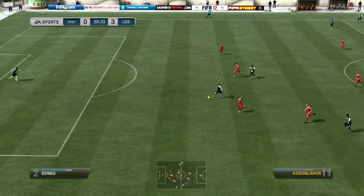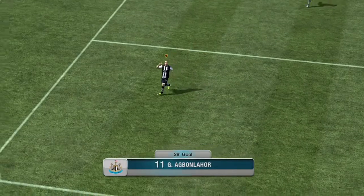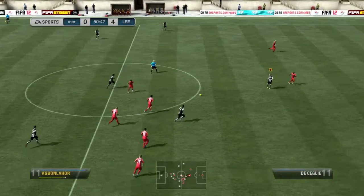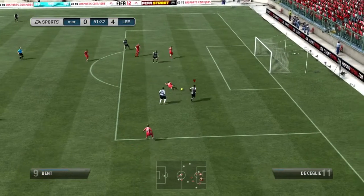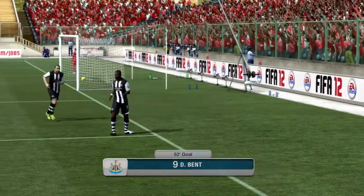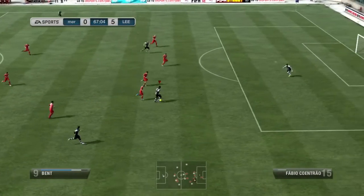4th goal — a bit of a collision there between the striker and the centre half, but a cheeky chip for Gabby Agbonlahor making it 4-0, doing a bit of a rude celebration. Then the 5th — I meant to do a step over and knock it round to the goalkeeper's right but didn't do that. He just left the ball, the goalkeeper was in no man's land, basically dummied him and just ran through for the easy tap-in.